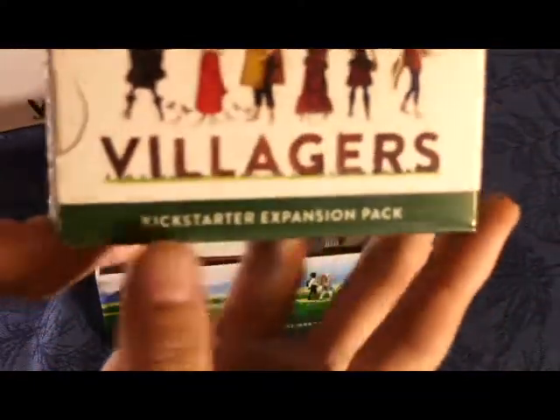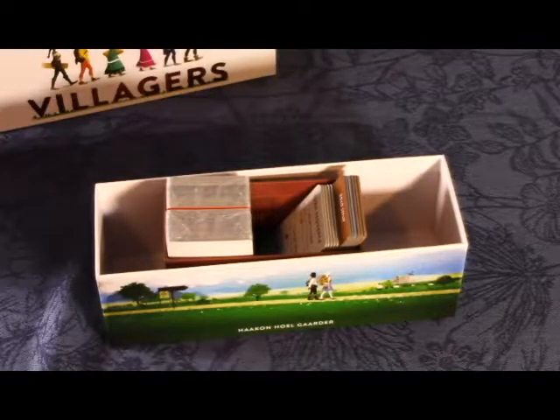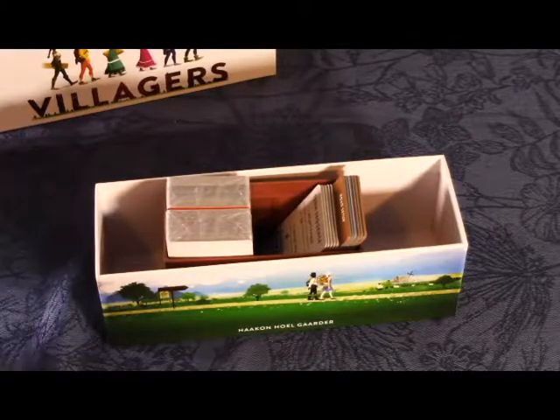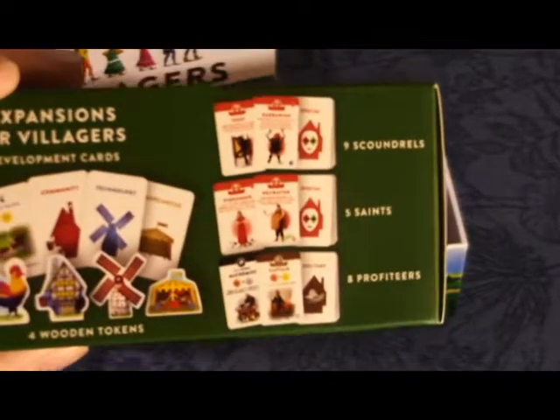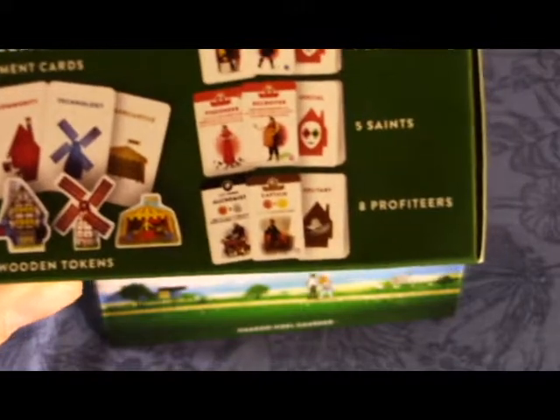This is the Kickstarter expansion pack, which will be exclusive to the Kickstarter version. Inside are some stretch goals that were added to make an exclusive pack. We have nine Scoundrels, five Saints, eight Profiteers, four wooden tokens, and twelve development cards — so there are four separate expansions in this Kickstarter promo pack.